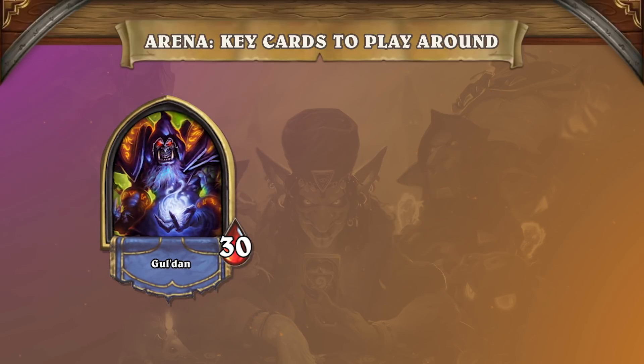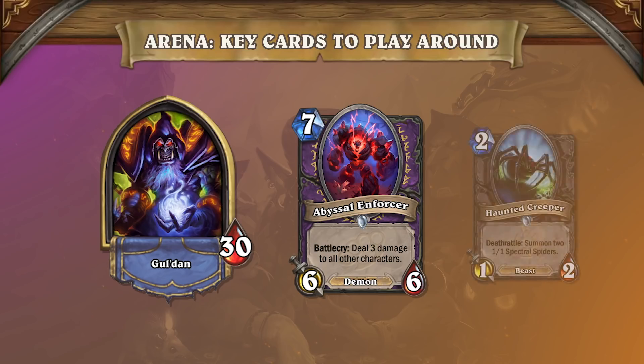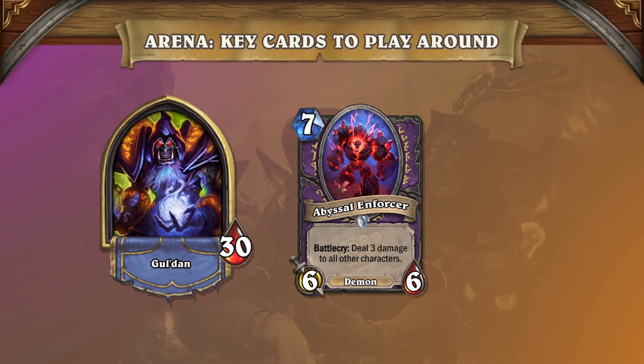Currently the best control class is Warlock. There are a ton of impactful removals, and you need to keep these cards in mind. The first card is Abyssal Enforcer. Going into turn 7, this is the card to play around. Trade your minions that have 3 health or less, and avoid playing small minions. Abyssal Enforcer is not only the strongest card in Warlock's arsenal, but it's also the most common.